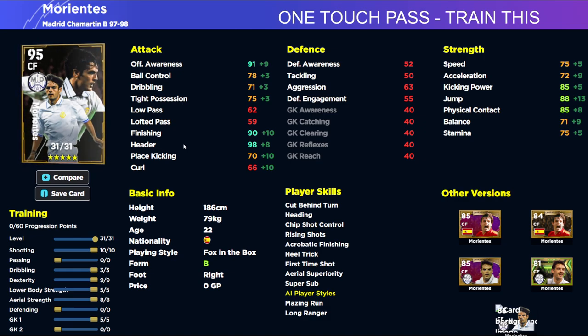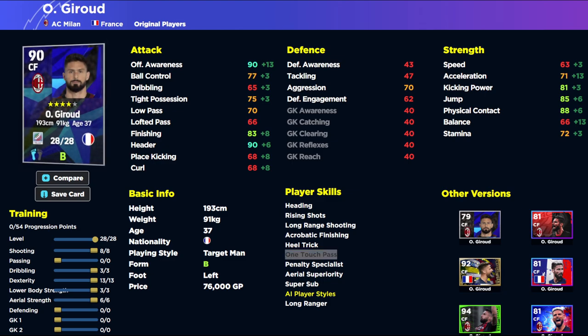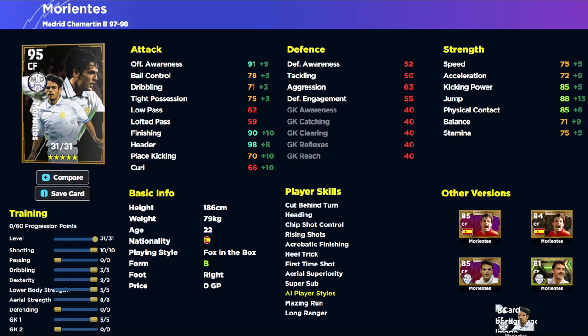If you're looking to stay free to play, Jeru is a good option. He already has One Touch Pass as well as heading, acrobatic finishing, aerial superiority, and Super Sub — so you don't need to train One Touch Pass separately. He's super cheap, listed as a target man, with 90 heading and 90 offensive awareness. He's slow but has the jump and physical contact. If you're used to playing with Jeru, Morrientes would be a massive upgrade. That's it from me — subscribe if you're enjoying this series and I'll talk to you soon, peace.